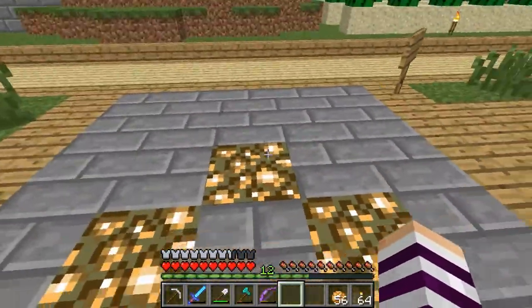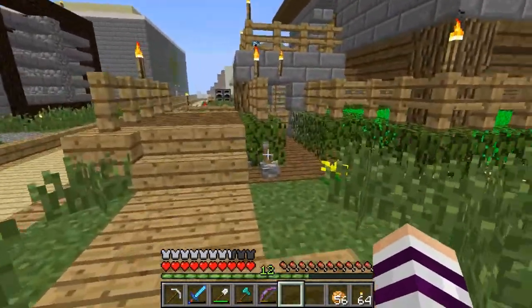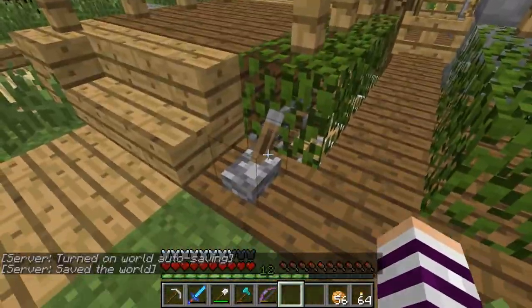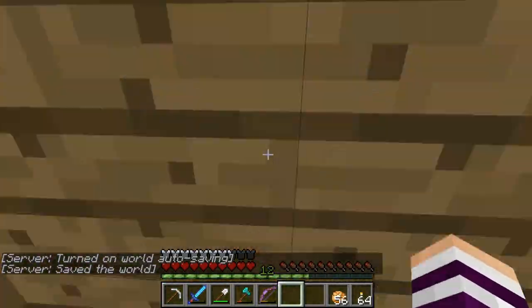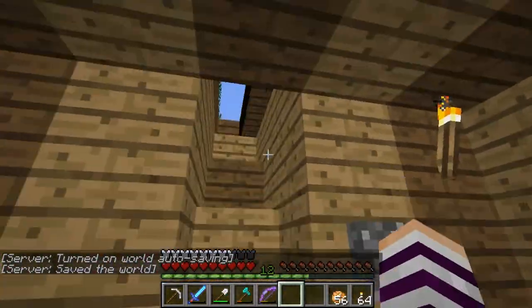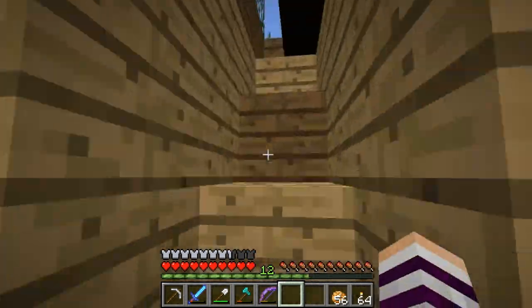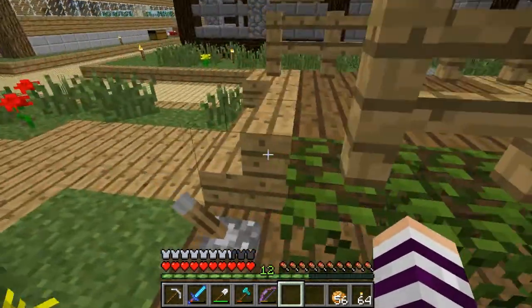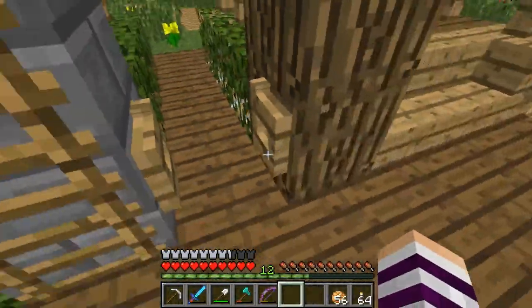I put a little pathway here with Glowstone, and then I put another pathway leading over here. It kind of looks weird, but you'll see why I covered this part up, because this has a little piston thing that goes down to the enchantment table, which I like a lot. A lot of people have been using this and they like it as well. It's literally really simple redstone, just a few sticky pistons and stuff like that.